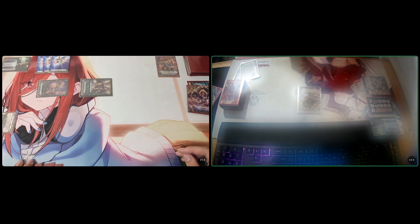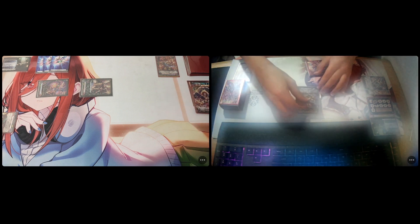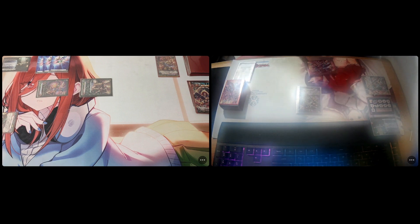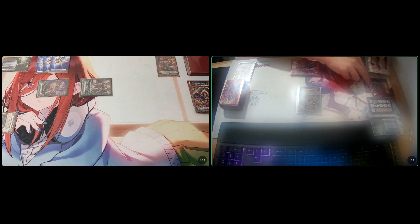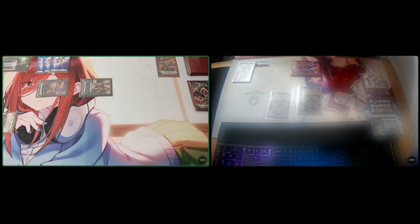End of turn. My turn — stand and draw. Before riding, Energy Charge three. I'm going to discard Blaze Maiden Artisan to ride my own vanguard, Triumph Dragon — Roaring Thunder Dragon Triumph Dragon. Before I call everything, I use Triumph Dragon's skill: Counter Blast one, search my deck for a Triumph Dragon, put it to my hand, reveal it. He gains 10k. I found one and your vanguard gets plus 10,000 power.